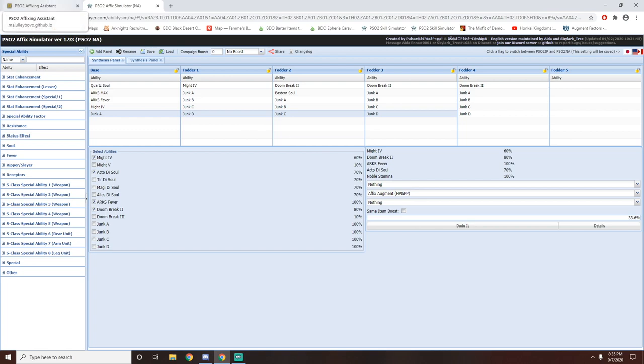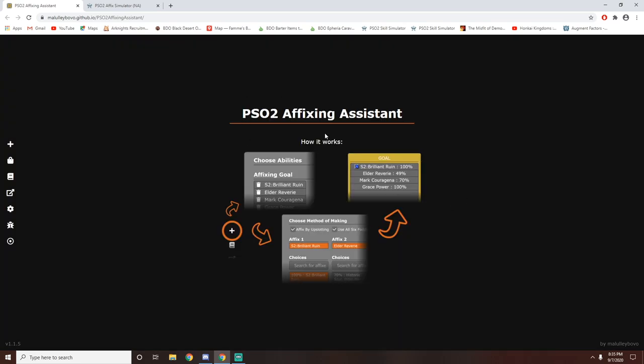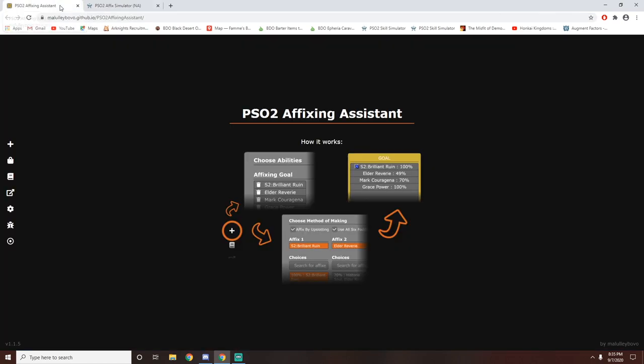This website is a PSO2 affixing assistant and it works in reverse of how the simulator works. The PSO2 affix simulator requires basic knowledge because you need to plug in all the items to get what you want. In the beginning, when you add a panel you're greeted with a blank page and most people get confused and scared because they don't know how to use it. So you can start with the affixing assistant over here because it's a little bit easier to use if you know absolutely nothing about affixing.